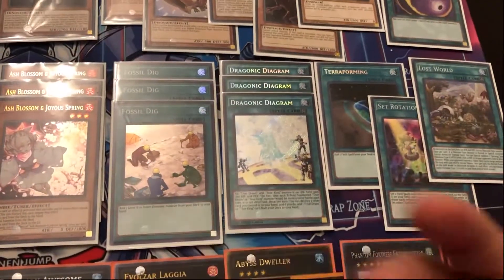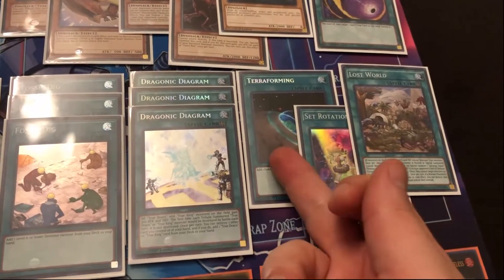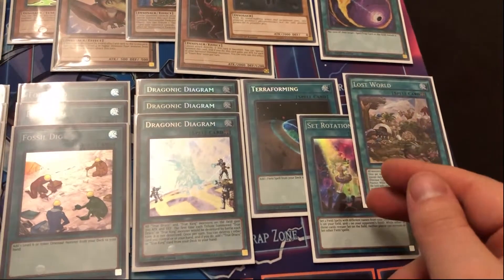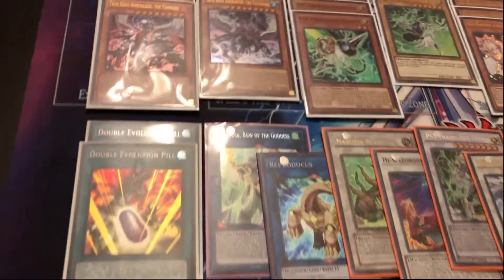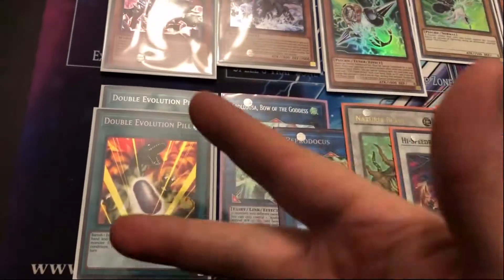For everything else in the Dinosaur package: three Fossil Dig — it's mandatory. Three Diagram for your True Kings. Then Terraforming, and Severotation as a second Terraforming. I've been playing Lost World as the other field spell to go along with Severotation, because if you do draw it, it's still a really good card. To wrap it up, two Evolution Pill — I think two is the perfect number. You can play one if you're only playing one over-tech, but I think two is fine.